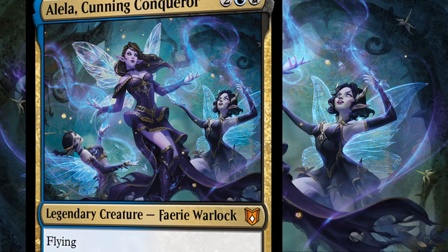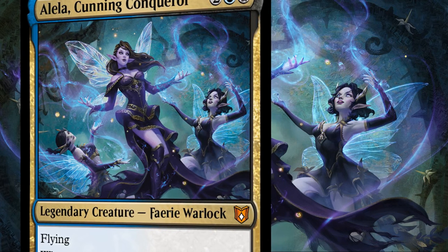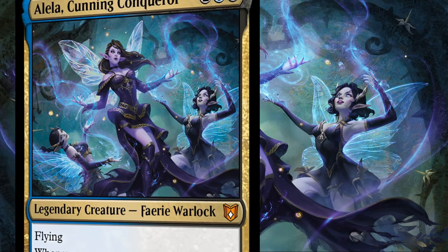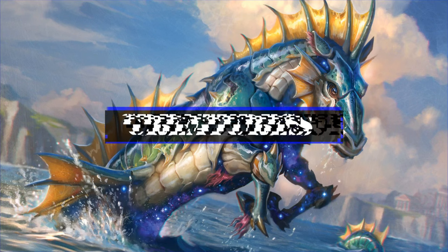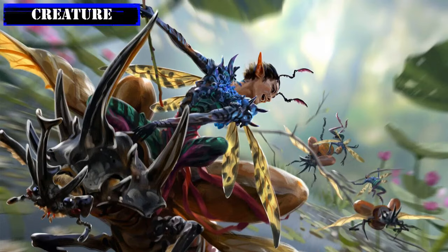Now that we know a bit more about the commander and playstyle, let's start taking a look at the deck itself by starting with the creatures. Starting off with our creature base, we'll be focusing most of our efforts here on loading up our creature lineup with flash speed tribal bodies to proc our commander with, and payoffs to empower and generate value off of those bodies and the ones we create as we summon and swing in with them.